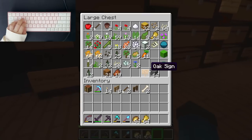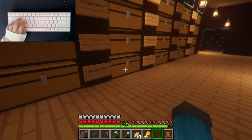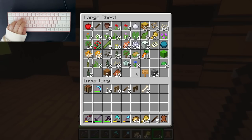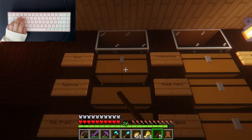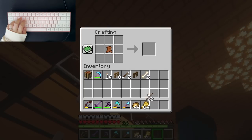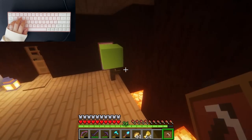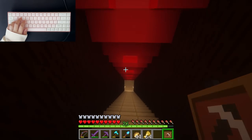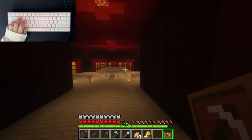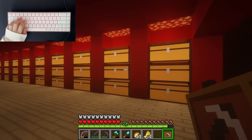I can start making a lot of bread with all this wheat. Let me see if I have any left. Here's one, I need sticks. That's not enough. Let's check the other chest, it's all unorganized at the moment. Here are some sticks.